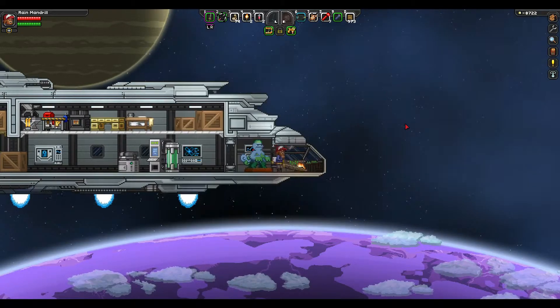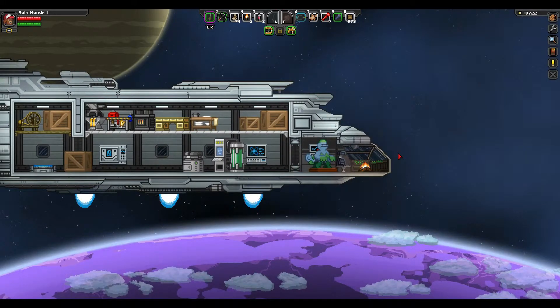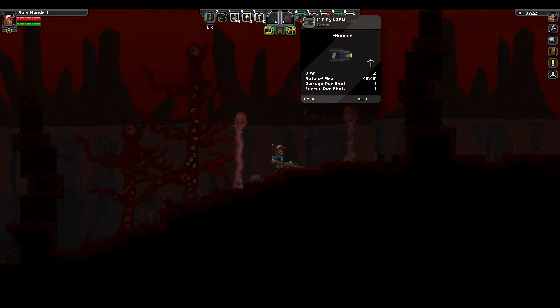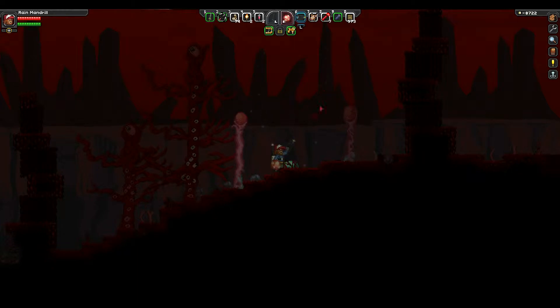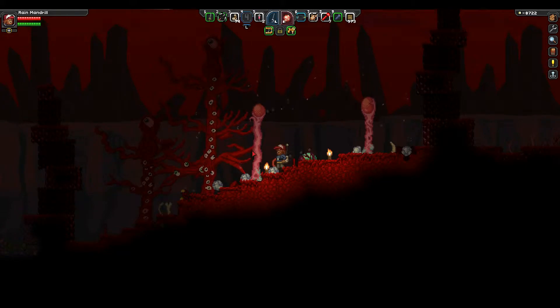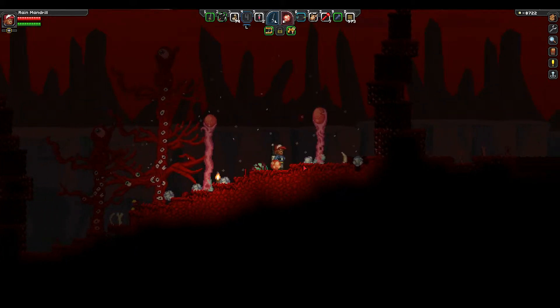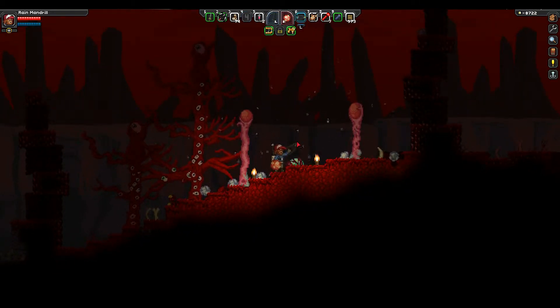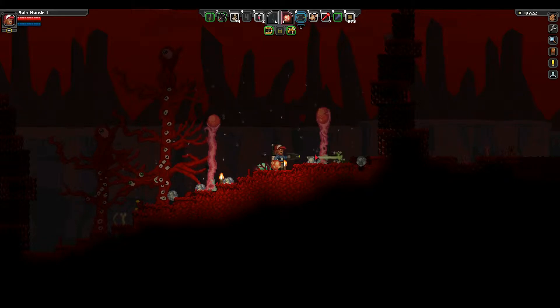We'll beam down, grab a few crystals, then maybe go look for a jungle world afterward. Here we are — this looks really dark. Is the mining laser a two-handed object? No, it's one-handed, excellent. I need some light though; I'm almost out of torches. Is this really what the world is supposed to look like? Whoa! Does using it take energy? No, it doesn't.